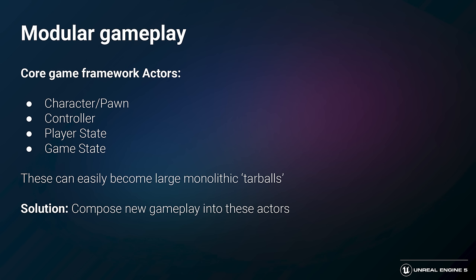Before we dive into Lyra's recommended approach for modular gameplay, it's worth discussing the problem that we want to avoid. A bit of background is great for understanding how the moving parts fit together. The Unreal game framework includes some actors with special roles for multiplayer games, including the character or pawn — your playing piece that you control — the controller, which describes how you control pawns and also serves as a conduit for clients to request things of the server, and the player state, which stores information that other players might need to know about you, such as your current score.